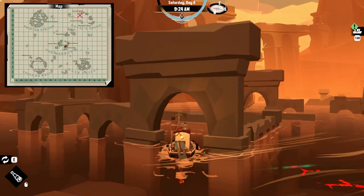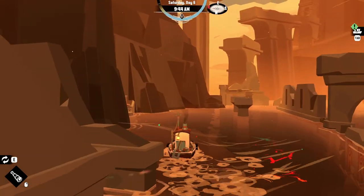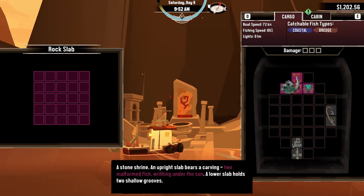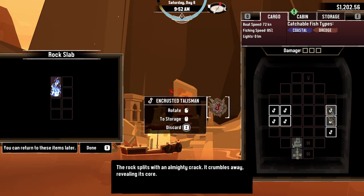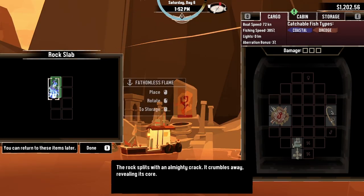Be careful as this area is dangerous even in the mid game, but once you're here you should see a stone slab like the one in front of me. Approach it and deposit your two aberrant fish into it and you'll be rewarded with the encrusted talisman, in addition to a fathomless flame, needed later on to progress a side quest in the storyline.